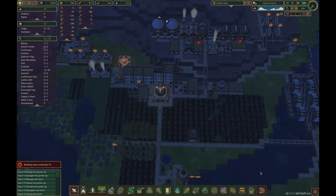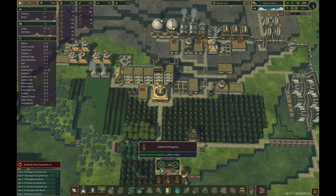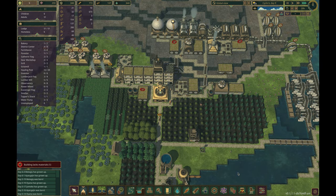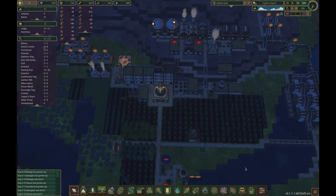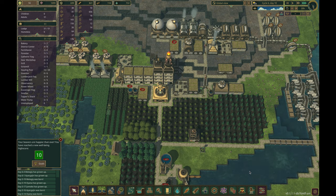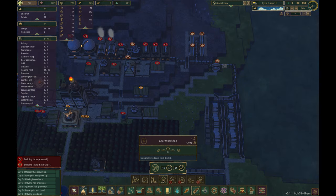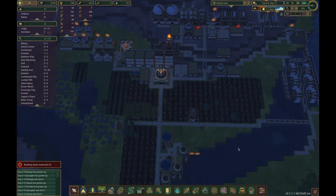At this point, the only remaining buildings to be built are monuments and more power generation. To bolster power during the dry season, we add two small windmills. Each of these powers one of the observatories, leaving our fitness beavers to power the rest. Six days later, and we have our second monument. Unsurprisingly, this has inspired our beavers to experience unprecedented happiness, jumping two levels in the same day. It's almost like they're aware of the excitement of this speedrun.